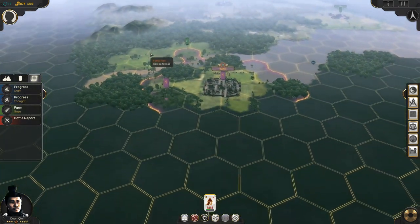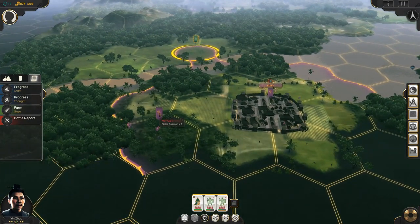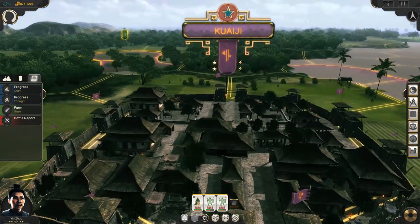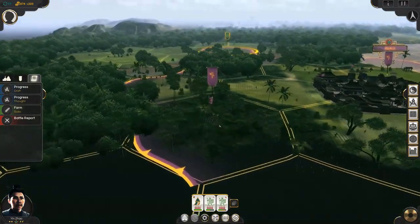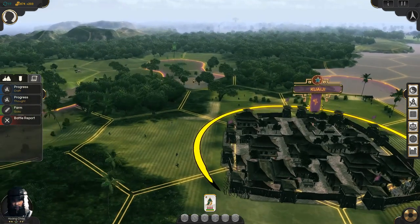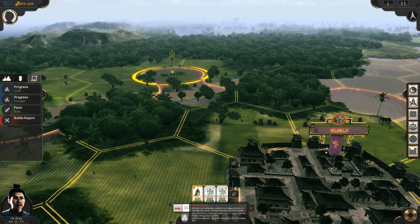His stamina is down to zero after that fight, so I'm going to send him back to town to rest. I'm going to be waiting around for a while with the Minyue, because I've got a couple more units available for recruitment, so I'm going to reinforce my army before I advance. Any veteran players might be noting that it is literally impossible for me to attack Kwai-ji right now, but I didn't know that at the time because I'm not very experienced, so let's let me discover that the hard way.